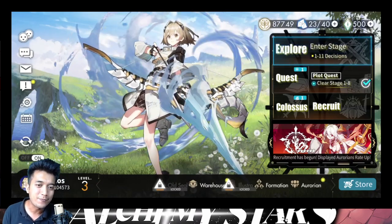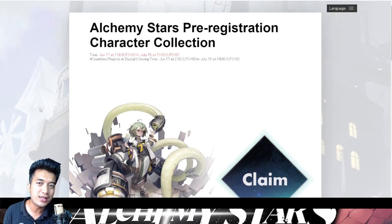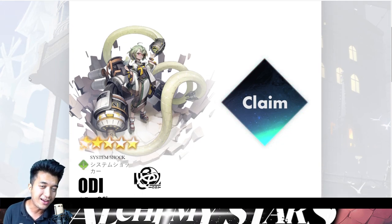Let's get this started. First, you need to visit the website where you had actually summoned. I will be providing the link to that website in the description section below this video. Just click that link and you will be taken into this website, and you can see that I managed to summon for Oddie. She is a really great character and I really want her in my account. So I'm going to go right over here — you can see the claim button is now lighting up. You need to sign in with your Facebook or Twitter account, whichever you used to summon for this character.